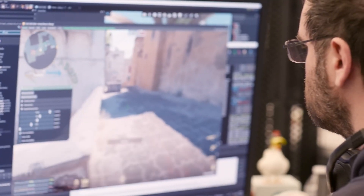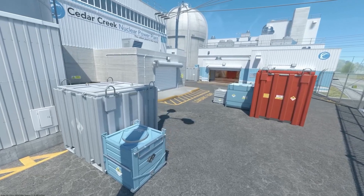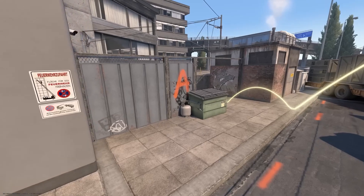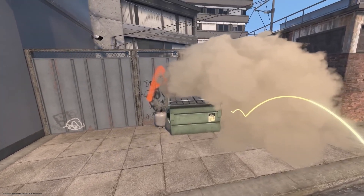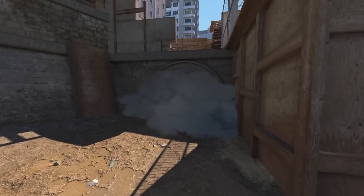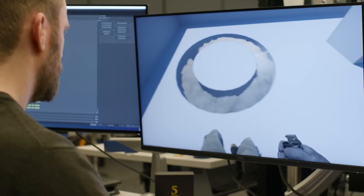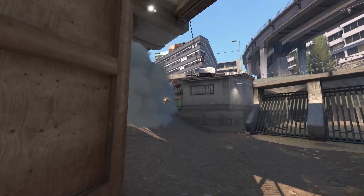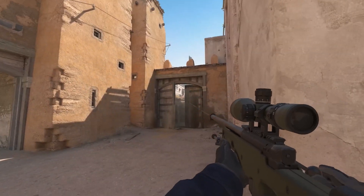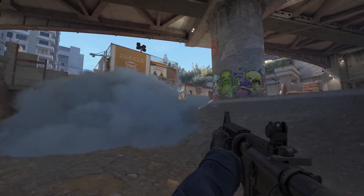Smoke grenades now create volumetric 3D objects that live in the world. Not only do all players see the same smoke regardless of position, but the smoke can interact with the environment in interesting ways — it reacts to lighting, flows to fill spaces naturally, and the shape of the smoke cloud can be pushed and carved by bullets and grenades. In Counter-Strike 2, smoke grenades provide even more tactical opportunities.